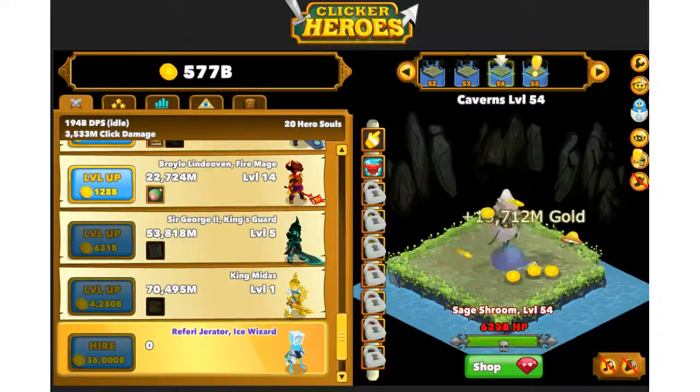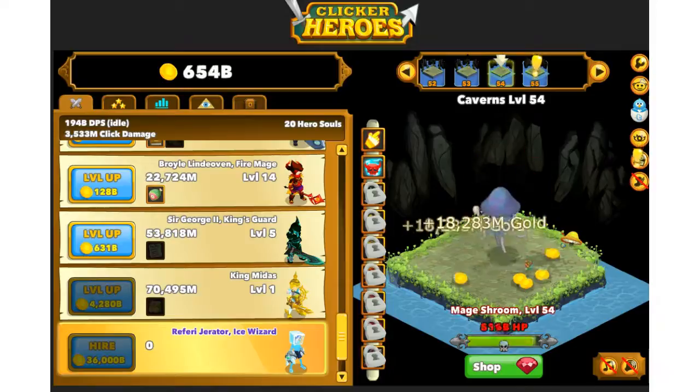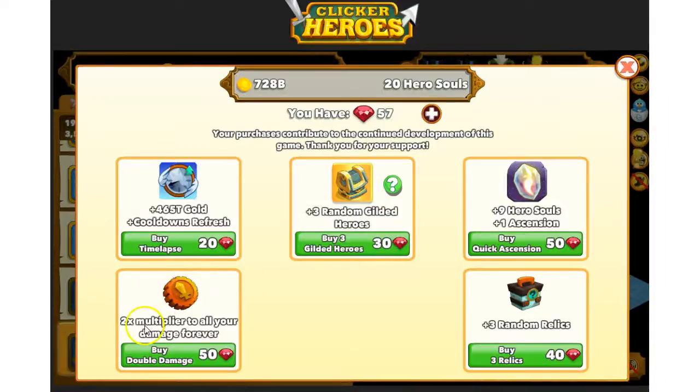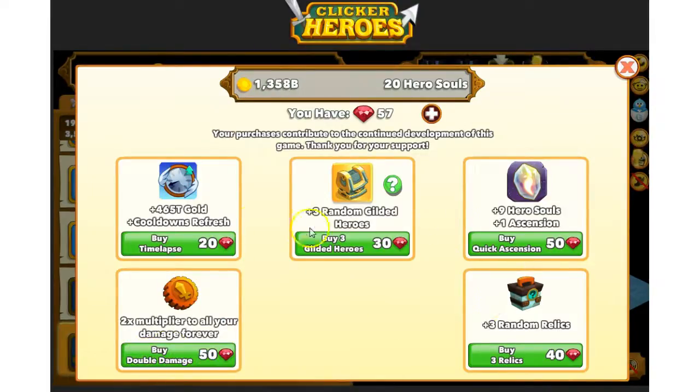Hey guys, real quick update — Clicker Heroes 1.9 version. The best thing to spend your gems on in this epic clicking battle game is the two times multiplier forever to all your damage. This is gonna double your DPS — it's a flat double. You don't want to buy anything else in the gem shop until you have bought this two times multiplier.